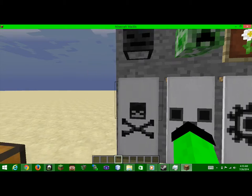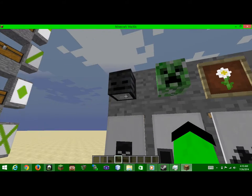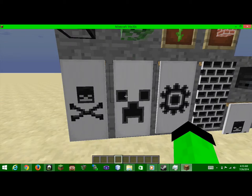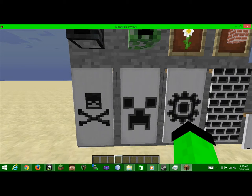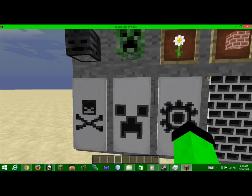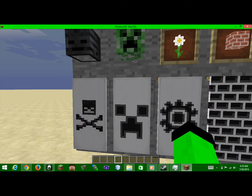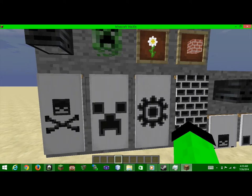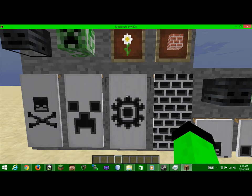And these are different types of designs. You can do Wither Skeleton's crossbone skull by just putting a Wither Skeleton skull in the banner. Creeper Face — we have a Creeper Face in it, which is kind of self-explanatory. How you can get Creeper Faces in survival mode is that you need a Charged Creeper to blow up other mobs and you'll get their heads.